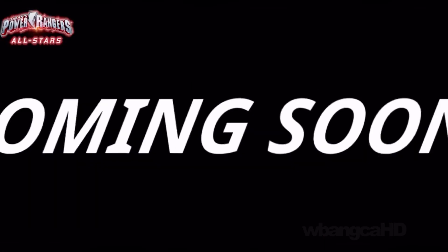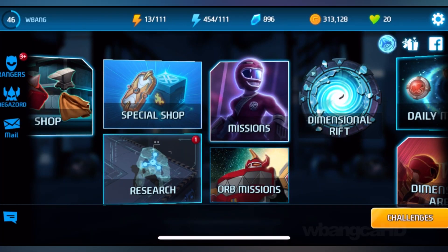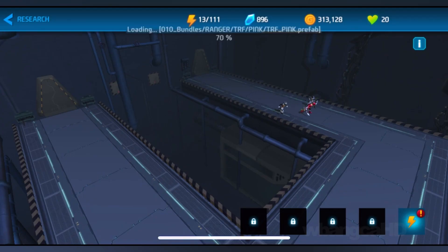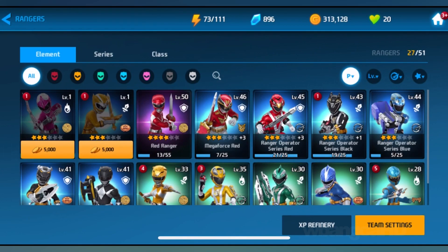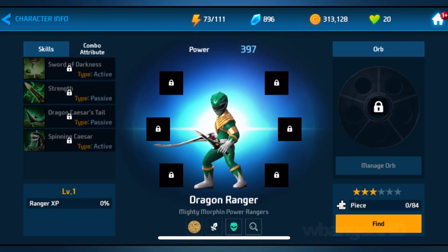Let's go into the game. So we're in here and there's a three-star package you can get if you choose to do so. I was playing but didn't make videos on it, so I just let it go. Let's go in here and check out the Green Ranger — or they call it the Dragon Ranger.